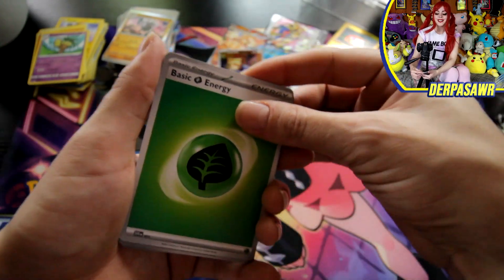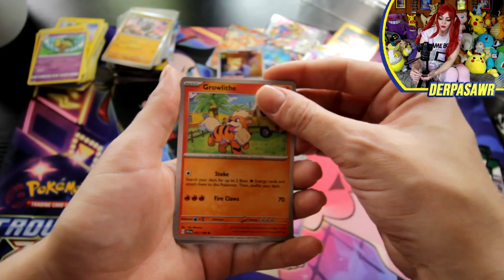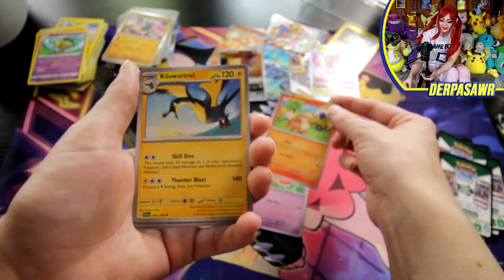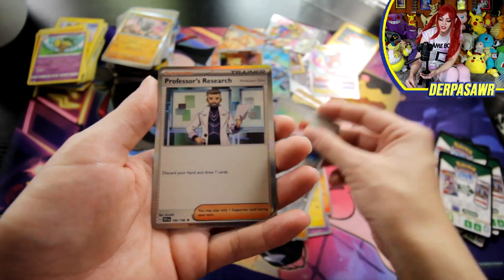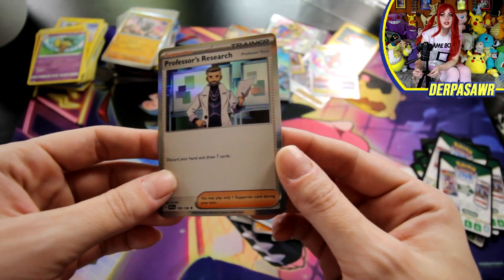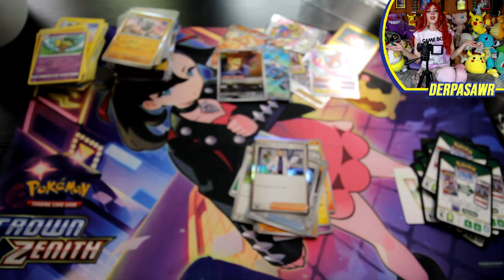Last pack — what do we think we get? Nymble, Lechonk, Flabébé, Growlithe — I need this for my deck, that is very exciting — Kilowattrel, Greedent, Crocodile, Varoom, Energy Search, and a Professor's Research. Fair enough — that was it, I'll catch you in the recap.